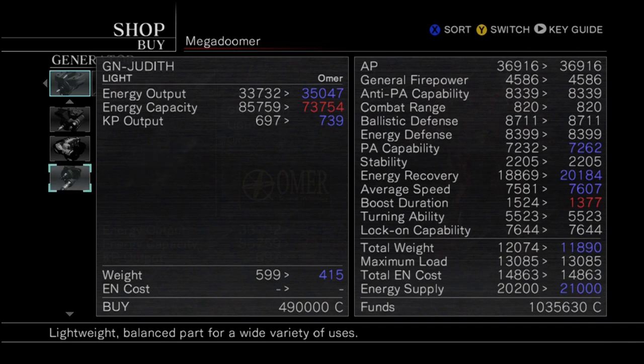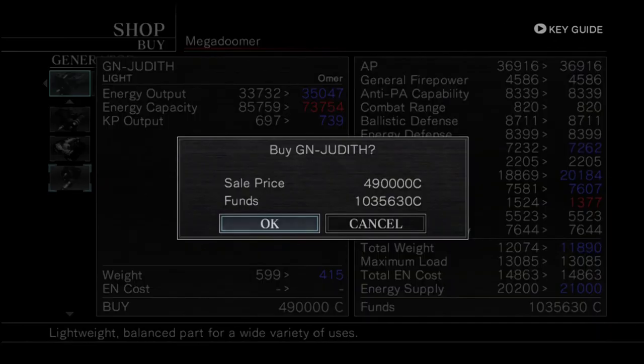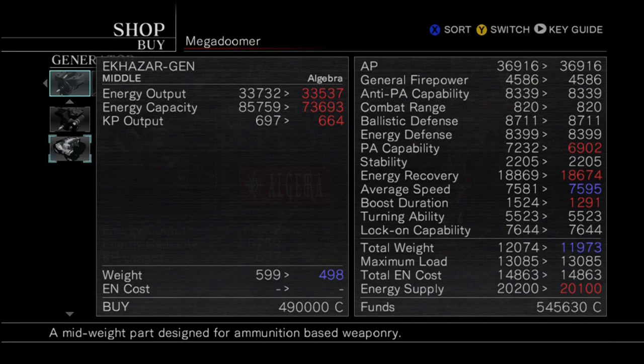Overall, this thing is just flat out better than my current generator, in my honest opinion. It has a pretty substantial decrease in capacity and boost duration, but overall the average speed is faster and the energy recovery rate is a lot faster — it's just all-out better in my opinion. Everything else you kind of want to worry about somewhat, like boost duration: you're going to be boosting a little bit less on your over boost. It might just affect the quick boost — I'm not sure. Anyway, I'm going to be buying this Judith. It's going to be the most expensive thing I've bought so far, at almost 500 grand.